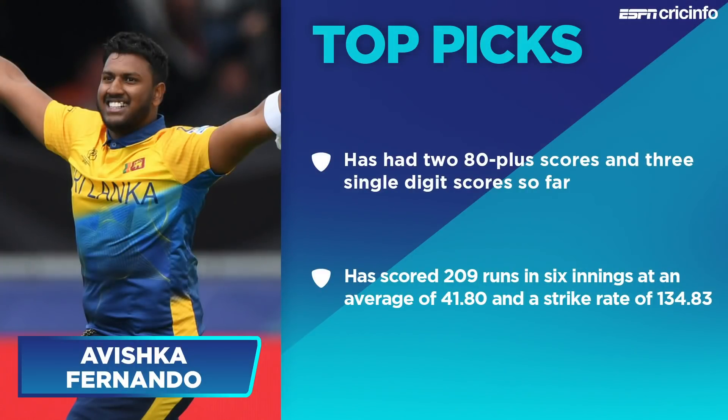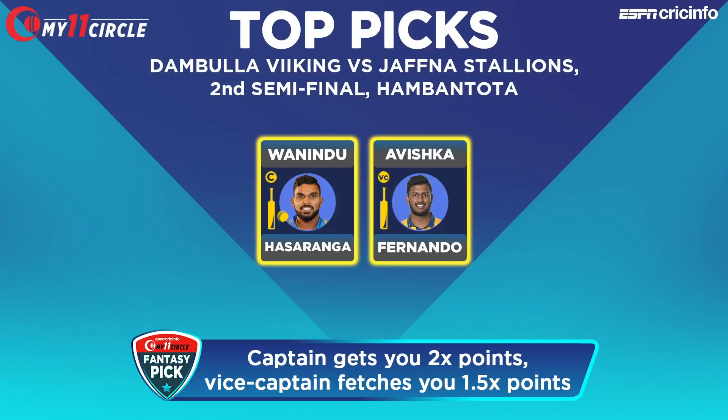Vice-captain choice: Avishka Fernando. Let's go to some of those top order batsmen that Russell talks about. He's been one of the most impressive young batsmen in Sri Lanka for a while now, and also has a few 80-plus scores and three single-digit scores, which makes him a bit of a big hit or no hit kind of player. But we are backing him for vice-captain. He's got 209 runs in six innings, averaging over 41 and a strike rate of nearly 135. Wanindu Hasaranga and Avishka Fernando are captain and vice-captain.